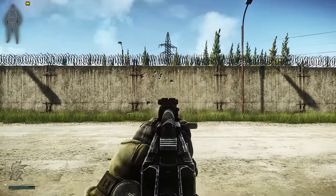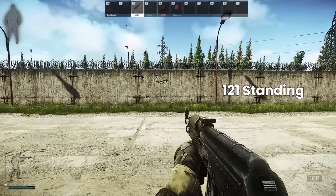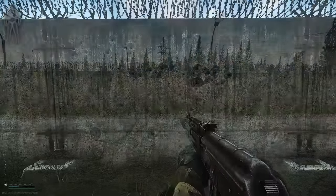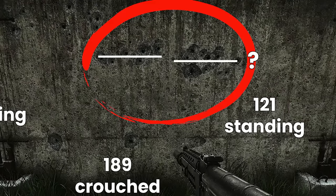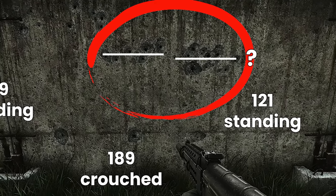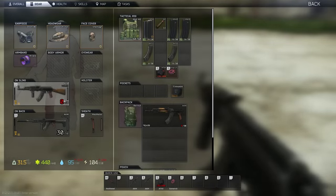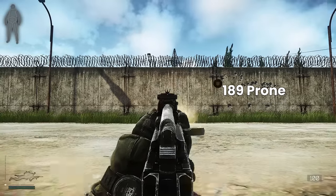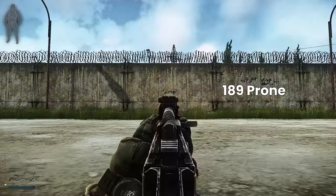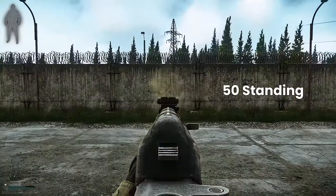A few points here and there doesn't really matter, so we compare this one with a 121 recoil AKM while standing as well. These are pretty much the same pattern, and although you could possibly argue that the 121 recoil is slightly lower, we just want to get an idea of what this might be and that it works at both ends of the recoil spectrum. Next we fire up our 189 recoil version from prone and grab ourselves a 50 recoil AKM, which we use from standing.